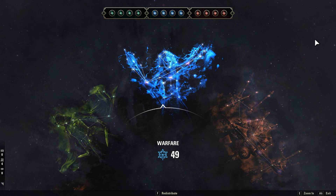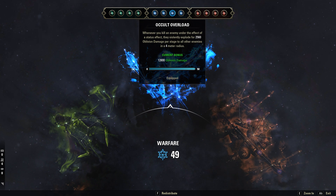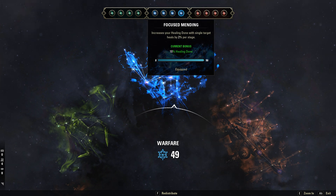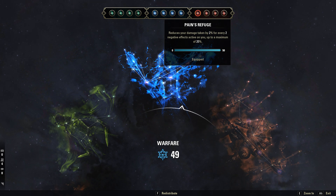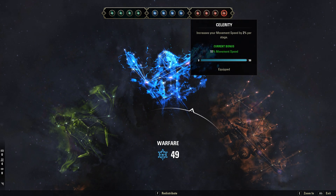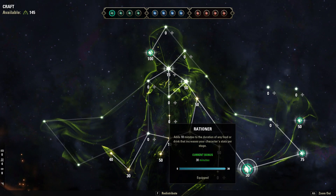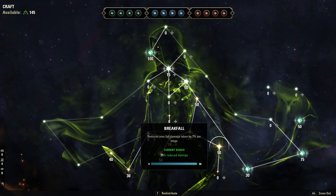Our champion points — our blue slottables are going to be Mastered Arms, Wrathful Strikes, Occult Overload, and Focus Mending. Our red slottables are Pain's Refuge, Survival Instincts, Sustain by Suffering, and Celerity. And then for the green slottables, the only things you really need to worry about are Rationer, Liquid Efficiency, and Breakfall.